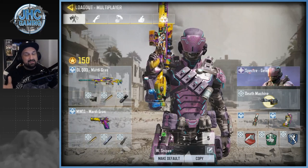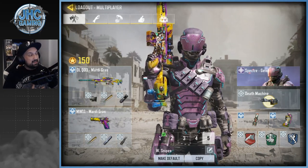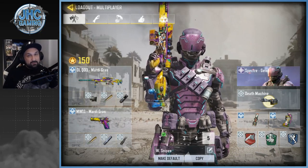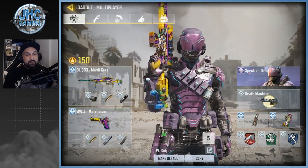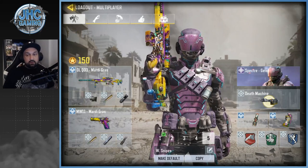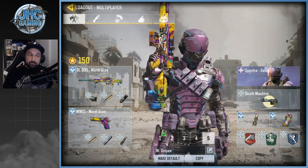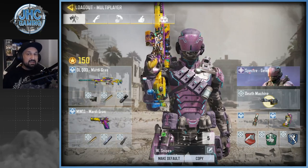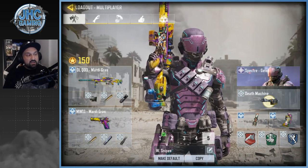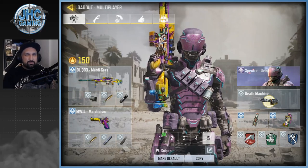My last loadout is the sniper loadout — use your favorite sniper here. I love the DLQ 33. I know we got the brand new Outlaw, the Locust is very popular, the Arctic 50, there are a lot of good snipers, but my favorite is still the DLQ 33. I use a pistol here as well. I use that loadout mostly on Search and Destroy on defense. I use trip mine here because with a sniper you're gonna stay at one point, so it can be useful. Once again, Ghost, Agile, and smoke grenade.